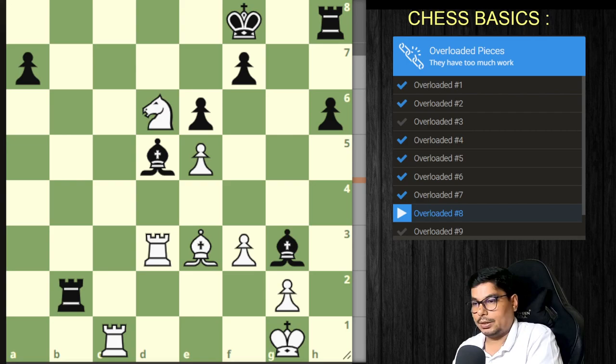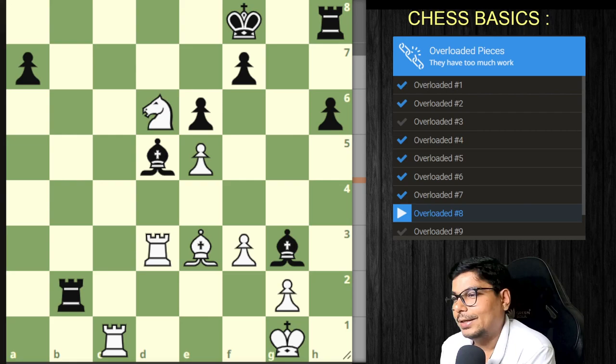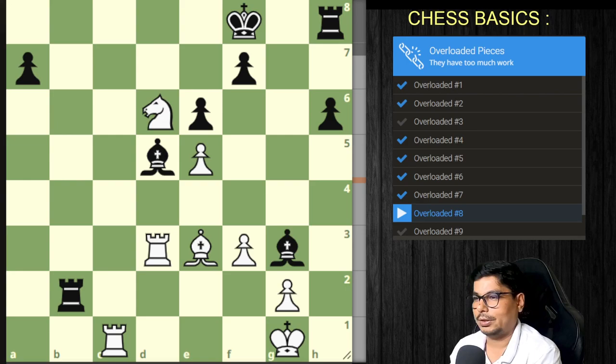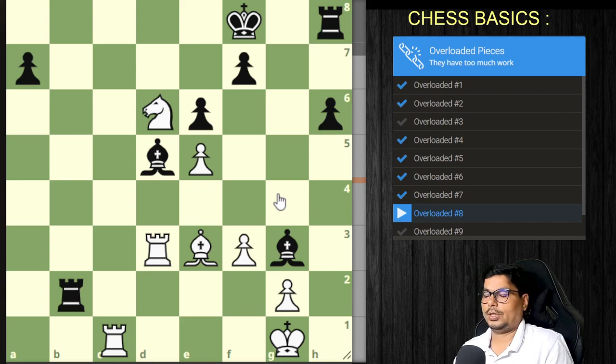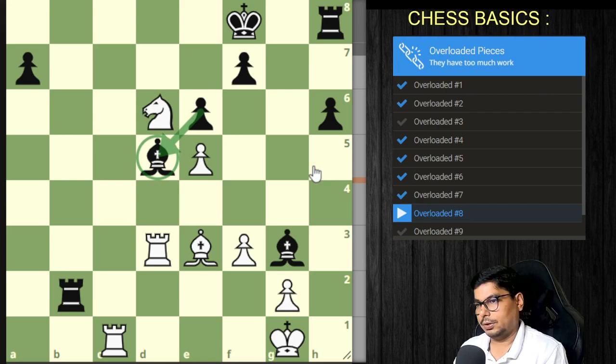Now problem eight from Yuri Shulman vs. Loek van Wely, 2009. How do you find the overloaded piece? It is not an easy task in a real game. If you capture, he captures — but this bishop is very strong. If you capture it, he captures back — any benefit? Not obviously. You go for a check; he has two ways to respond.